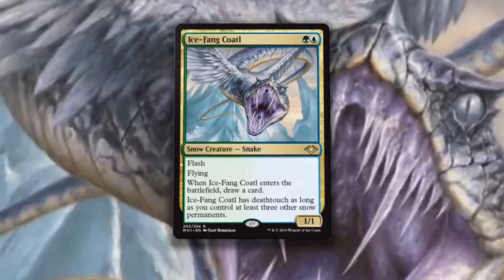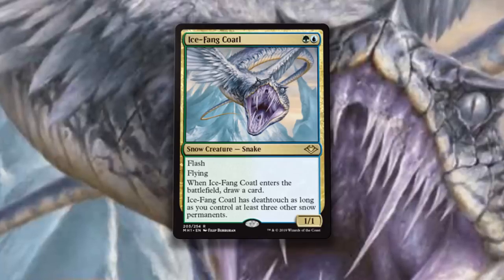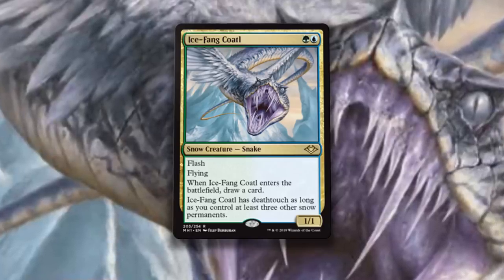Icefang Coatl is much cheaper than its new playability would signal. Super cheap card, but a strong Modern inclusion — worth picking up at a couple bucks this weekend easily.